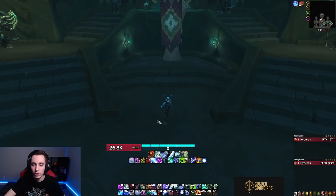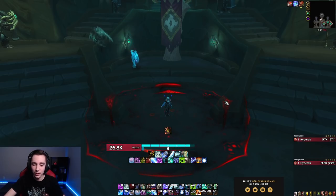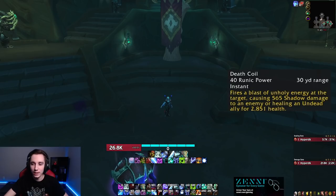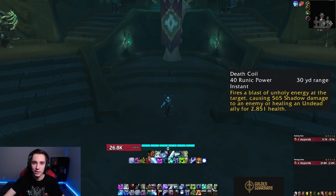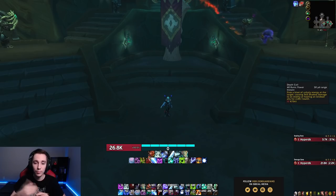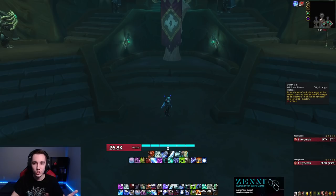In the offensive spell category we got two new ones. The first is Death and Decay — pretty much forget about this ability unless you're Night Fae; if you're any other covenant, Death and Decay will play no role in your rotation. The second offensive one is Death Coil, which has such fringe and niche uses that your average player is not going to press it. Just put it on your bars so it's there, but in general just forget about Death Coil — it's not going to do you too much good.